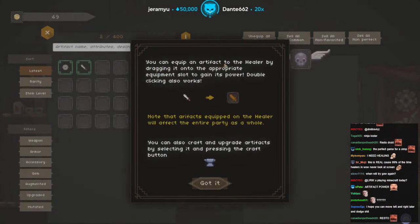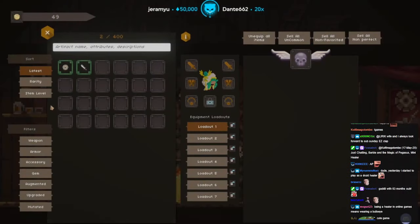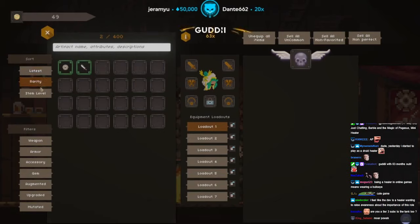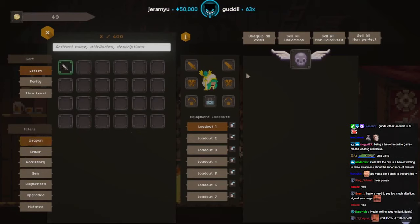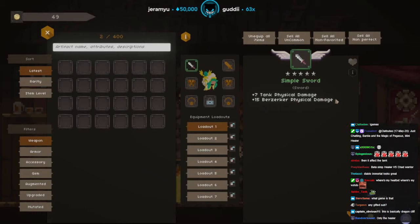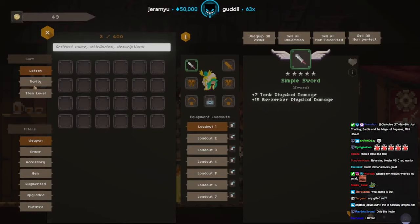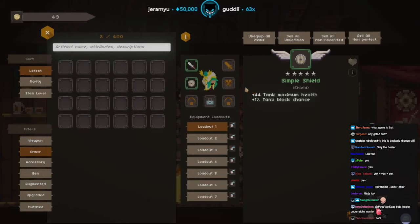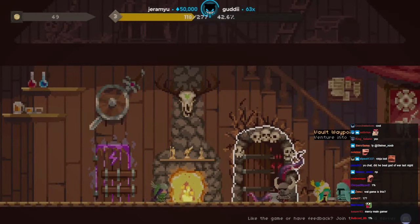You can equip an artifact to the healer by dragging it onto the appropriate equipment slot to gain its power. Double clicking also works. Oh wait — I think I only gear up myself. So these are weapon, armor — that filters it. Oh wait, it was plus 7 tank physical damage, plus 15 berserker physical damage. So your gear affects your party — that's how it works. Now my tank will have plus 44 health and plus 17% tank block chance. So the priest equipment buffs the group!